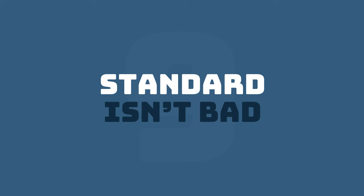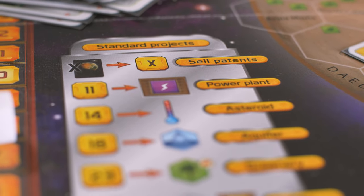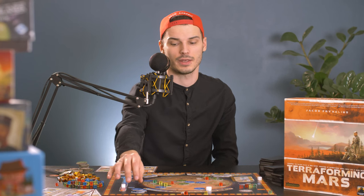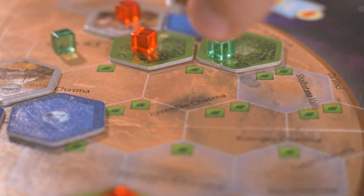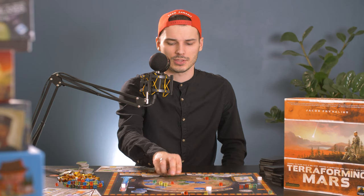Tip number nine: standard isn't bad. Yes, standard projects are overpriced, but it doesn't mean they're bad. If you can play them at the right time — for example, chaining the effect of raising a temperature, then placing an ocean tile, then getting resources — it's a great move. A pro tip would be to buy cities at the end of the game from standard projects, because what are you going to do with all that money anyway? Plus, it's a great way to get those last points at the end.